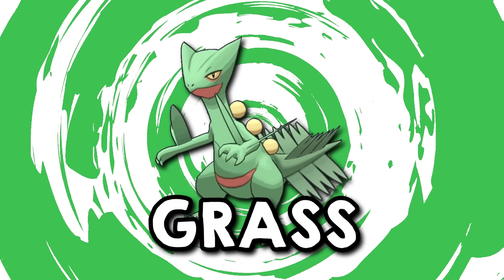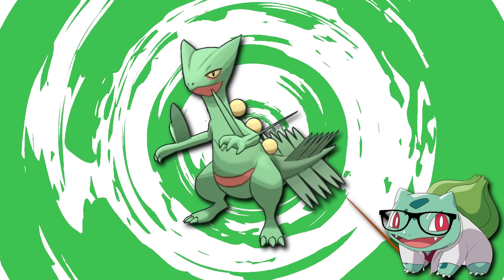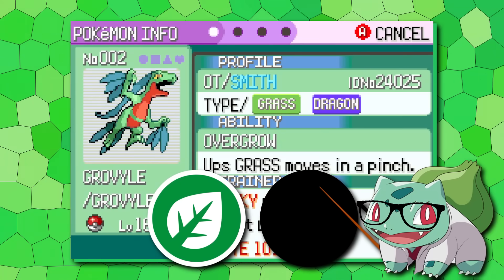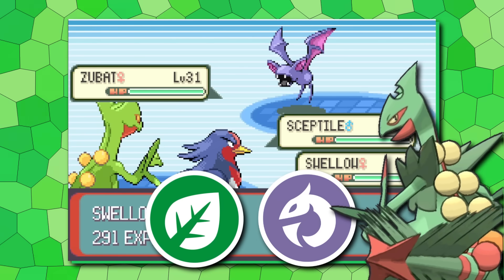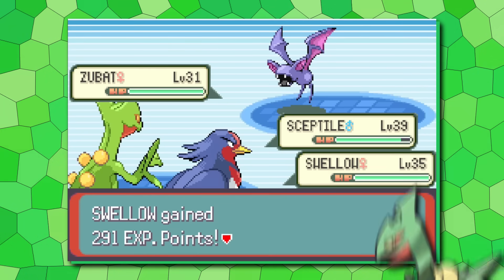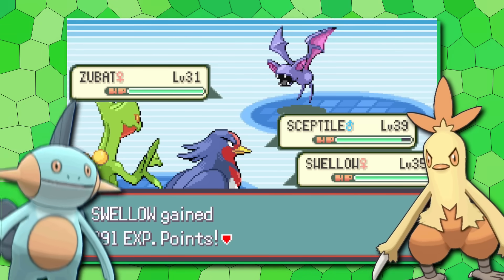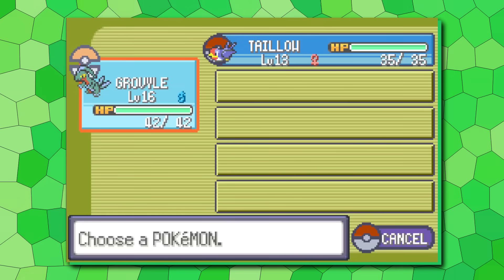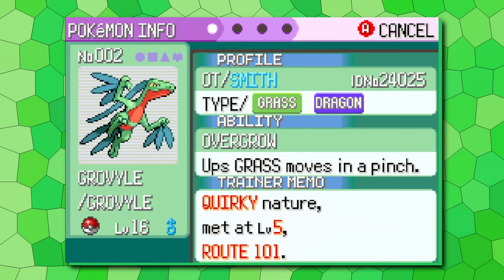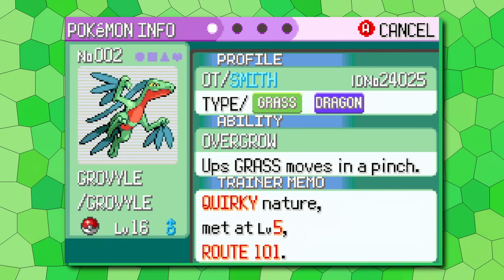This is Sceptile. It's Gen 3's Grass Starter, and I always felt like it was missing a second type. Today we're going to make it part Dragon and play through Pokemon Emerald to see how these changes improve it. But if we really want to give this line equal treatment, we need to consider that both Combusken and Marsh Stomp also get their respective secondary typings. So this means it won't be just Sceptile, but also Grovyle to pick up Dragon on its level 16 evolution. I know that sounds a little insane, but I am genuinely still unconvinced that this is enough to put Sceptile on par with Swampert.